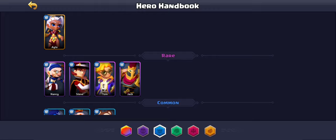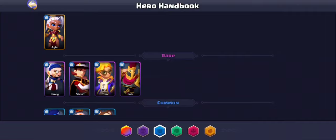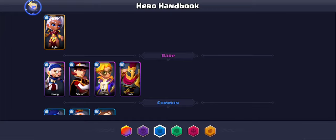Jack is a good tank to use early. You can take Steve to four purple stars, and you can take Jack to four purple stars too if you don't have a better tank.